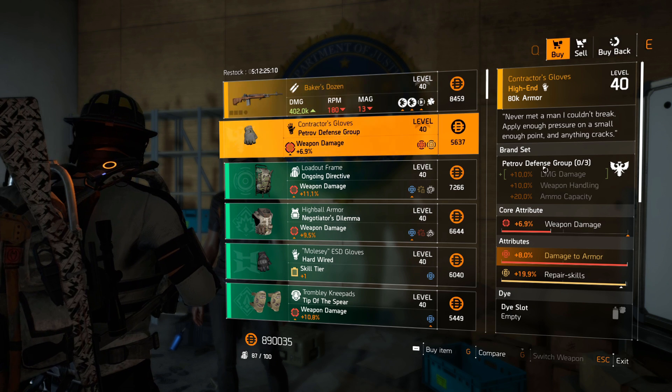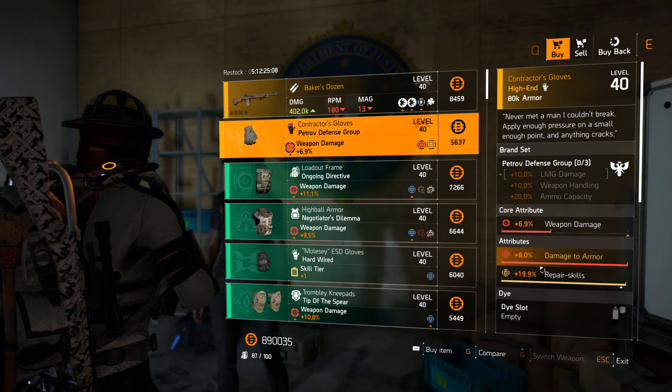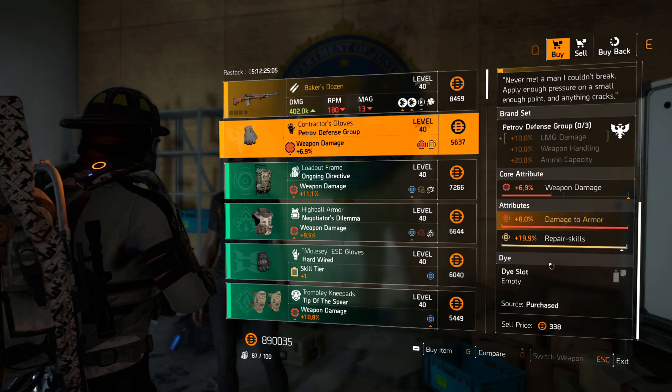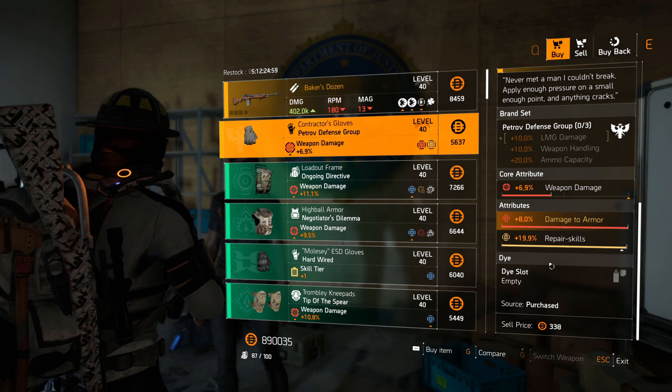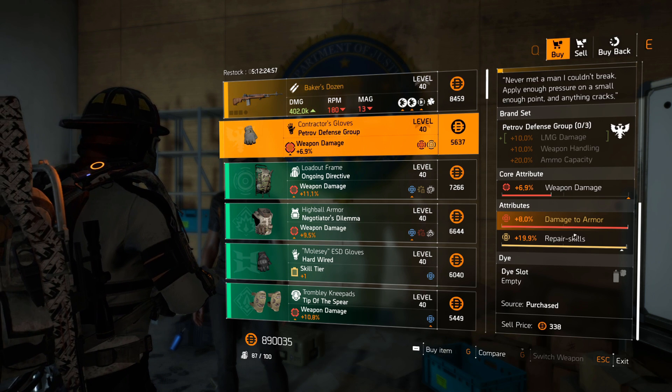Contractor's Gloves — these were best-in-slot. These are interesting because they have near-max repair skills and damage to armor, which is very nice. I don't rate these too highly at the moment as they got a big nerf, but they're still very good, especially if you want to make a healer hybrid build.